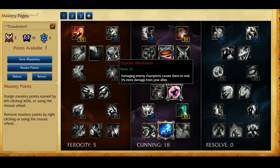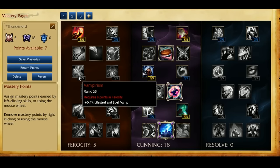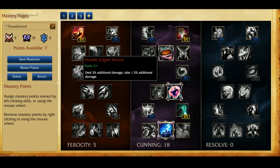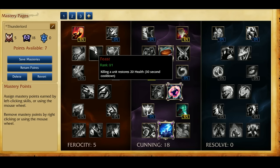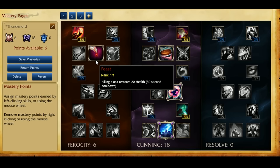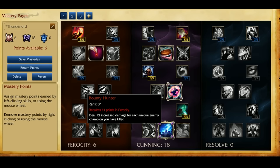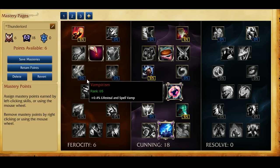For the second part of the Ferocity tree, we go to Feast, Double-Edged Sword, and Exposed Weakness. Exposed Weakness is more for team fights — if you want your team to do extra damage. Double-Edged Sword is 3% additional damage, which is so minimal it's not worth taking. I'd rather take Feast, which gives you 20 health whenever you last-hit. So if a Gnar auto-attacks you and you lose 50 HP, then you take a minion and get 20 health back — it turns out to be like a 30-damage auto-attack. If you keep doing this, you keep sustaining through the lane.